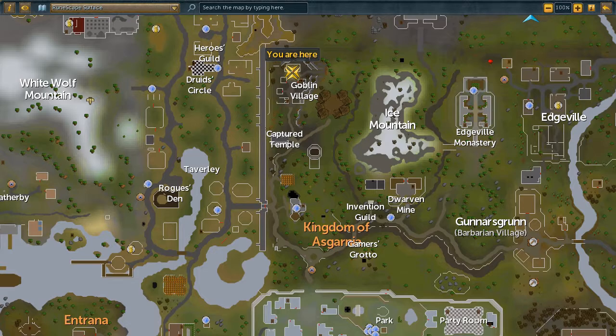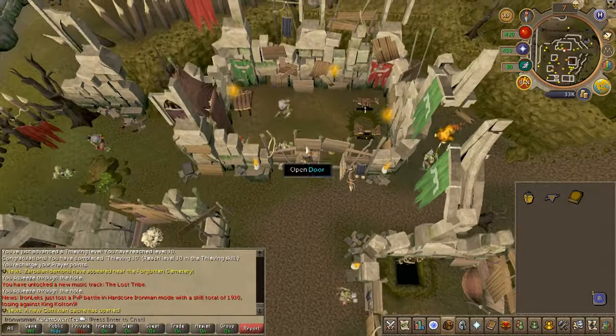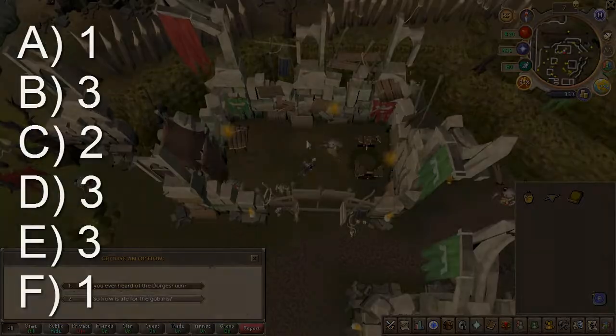Next, you're going to have to head to Goblin Village and speak to the Generals Bentnose and Wardface. Chat options are shown on screen.